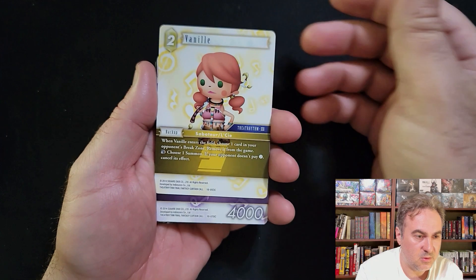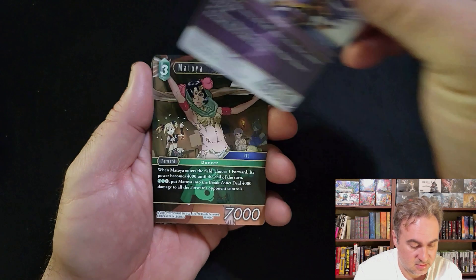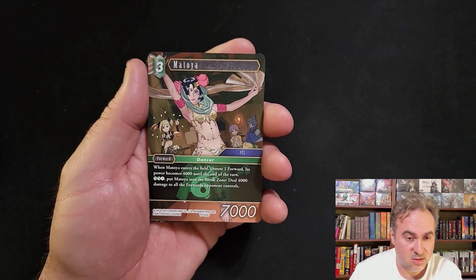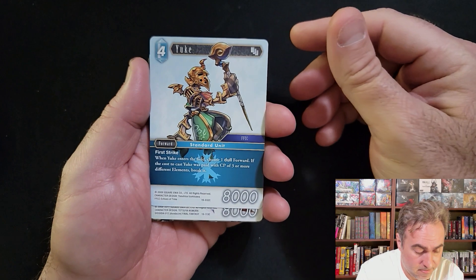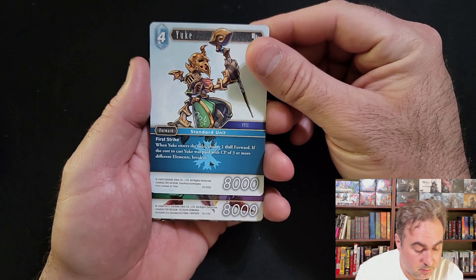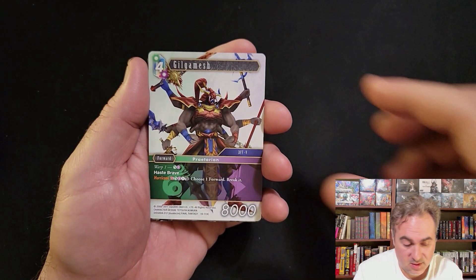Banal - remove the opponent's cards in the break zone from the game and summon attacks. Edge - three, four, or five k pings. Duke - break a dull forward if you paid with three or more different CP.